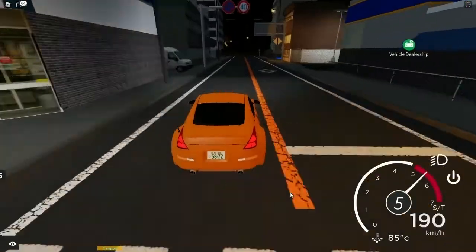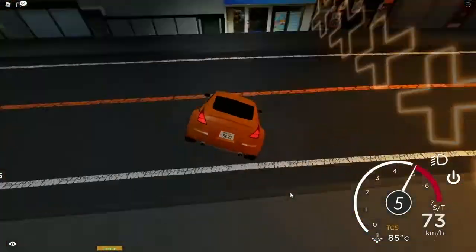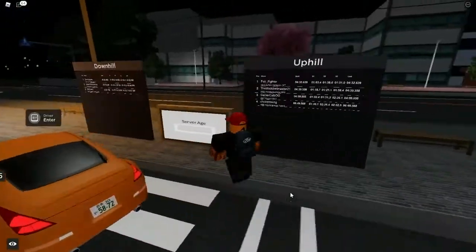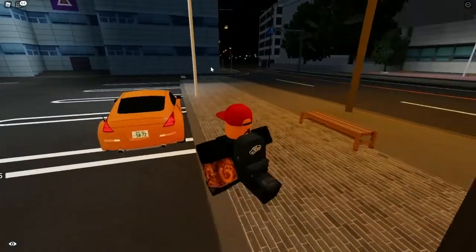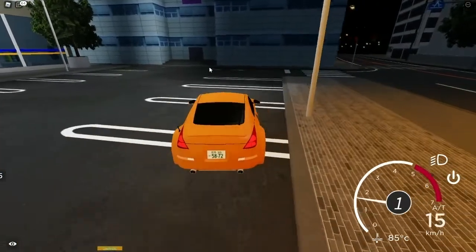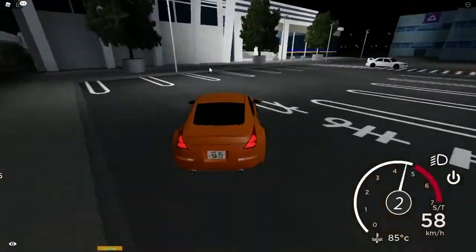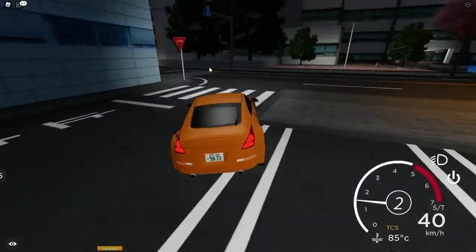I didn't gain any XP here because I had to pause for a second — I'd already completed the lap. Let's see what time I got for the downhill. I got 3 minutes and 20 seconds, which isn't great — I could easily get a better time, that's actually kind of bad. But I got first place in this lobby, and there are actually a lot of people here. That's pretty much the downhill.